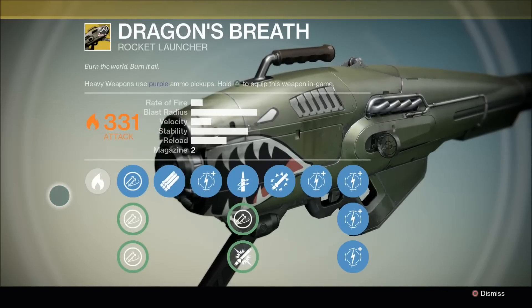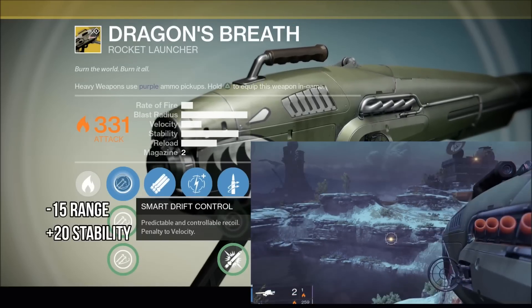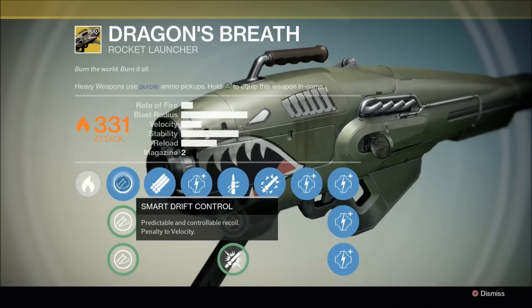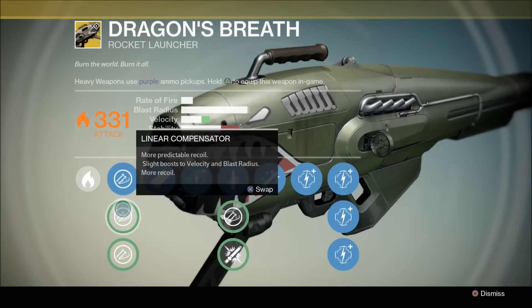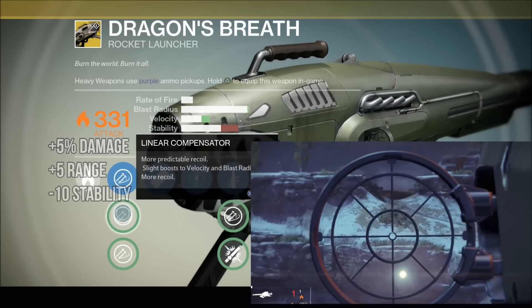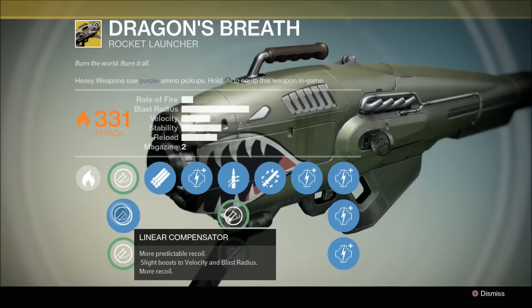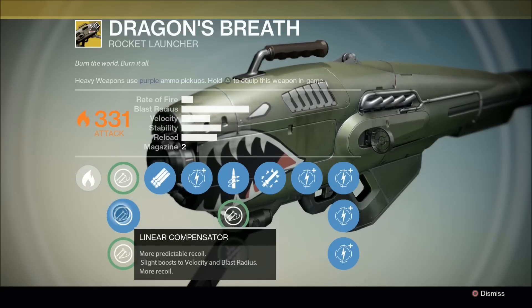Let's take a look at some of the perks that Dragon's Breath has. Starting out, you're going to have smart drift control — predictable and controllable recoil, but a penalty to velocity. If you look at the velocity stat, it's actually incredibly low, but the blast radius is really high. So the first thing you're really going to want to do is try to maximize the velocity. Out of the next options, linear compensator gives more predictable recoil, a slight boost to velocity and blast radius, but more recoil. I went with that because it upgrades velocity and blast radius a little more, and it's a rocket launcher — you don't need stability.